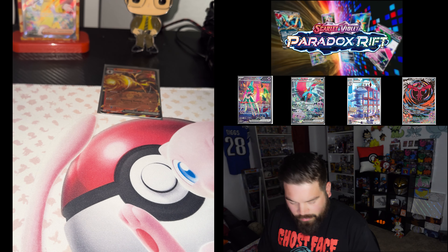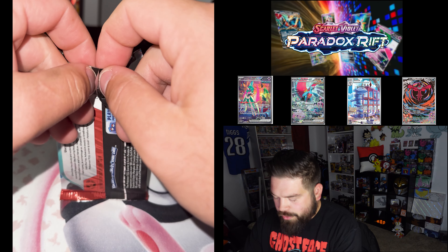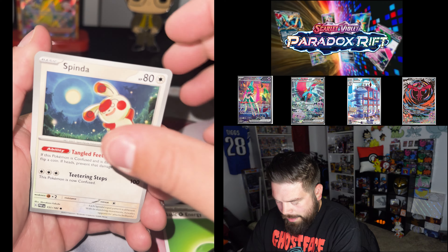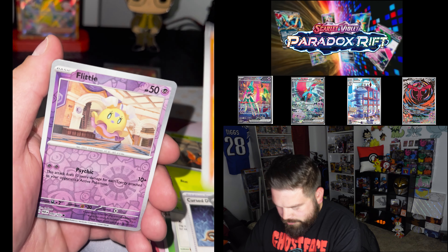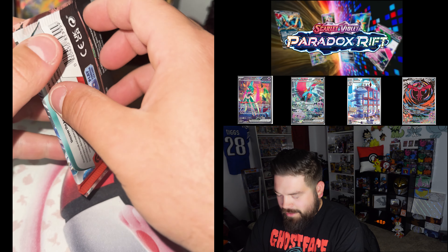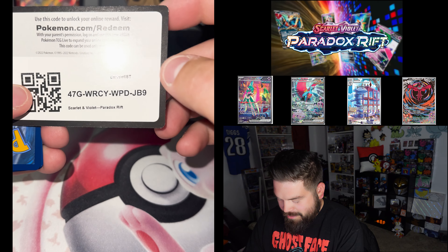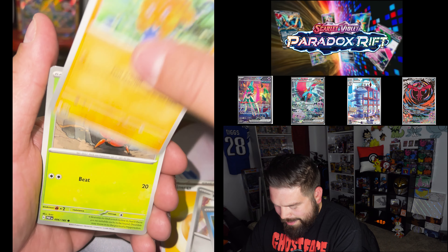Got a low kicks holo there. So far, one out of three. Let's see if we can pull at least one or two full arts. Really loud ripping packs. Energy, Spenda, Dwebble, Blitzel... Hollow Zatu. I hope there's something in here. If not, I don't think my wife's going to be a happy camper. I know she wants there to be some really cool stuff, so let's bring it to fruition.